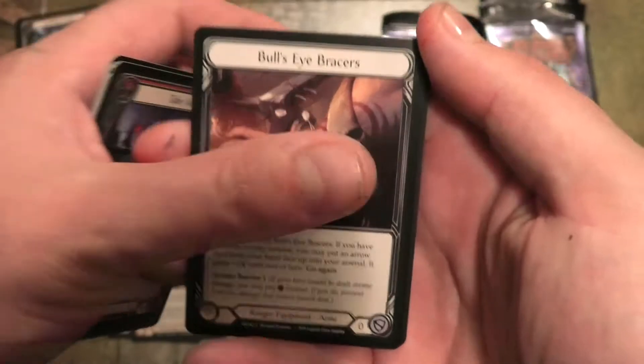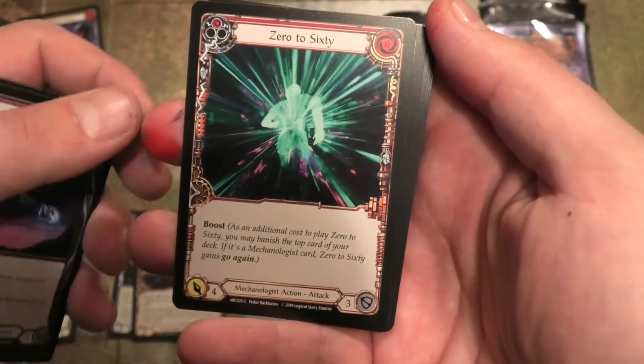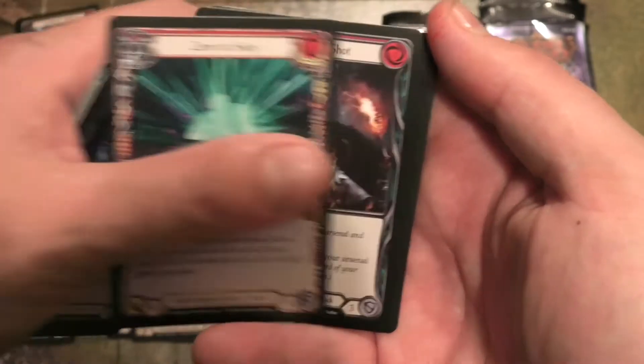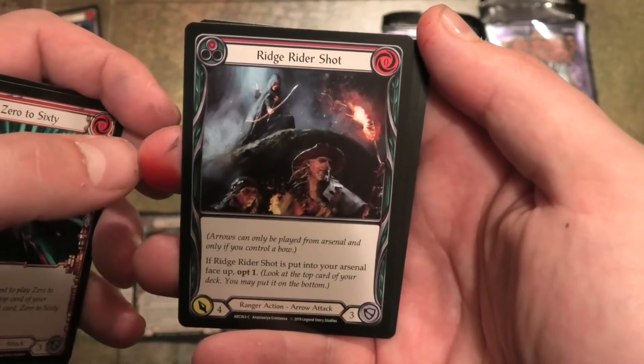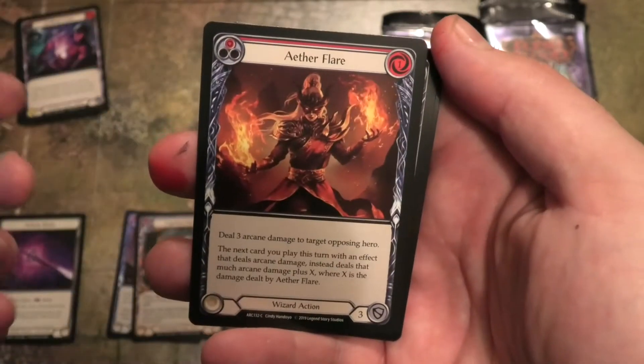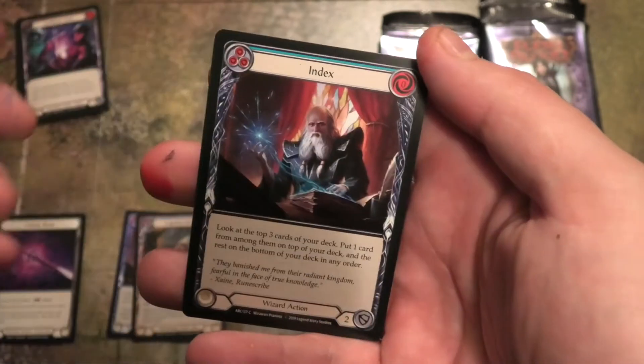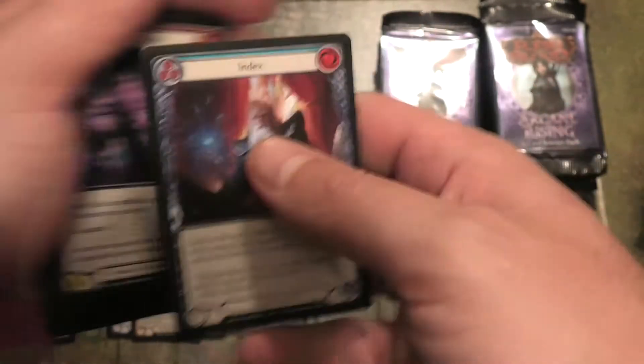Bullseye Bracer, Salvage Shot, 0-60, Ridge Rider Shot, Hyperdrive, Aetherflame, Ruin Flesh, and another index.